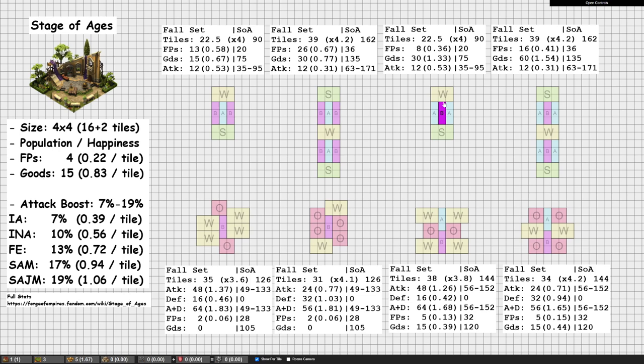You swap out which one has two instead of one. Even though you don't get as many goods, it is much more efficient. This layout gives 30 goods, which is 1.33 goods per tile compared to 0.83 for the Stage of Ages — considerably better. It also gives a decent amount of forge points, not as much as the forge point focus designs, but still higher efficiency than the Stage of Ages at 0.36 forge points per tile compared to 0.22. So even though it doesn't give as much, it does give more for the size it takes up.